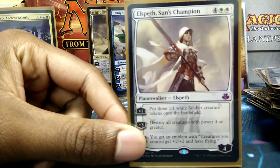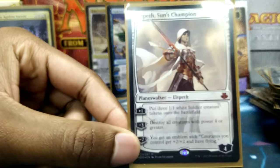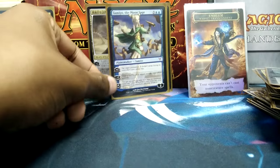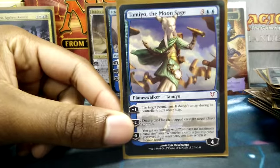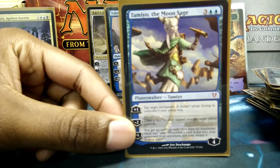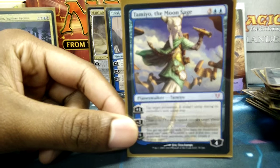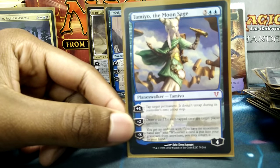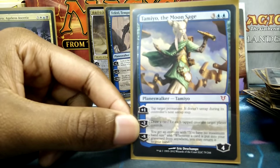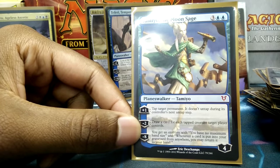Elspeth, Sun's Champion starts to generate me creatures, which is sometimes a necessary thing, and it's really good with Vault of the Archangel because Deathtouch and Lifelink. Tamiyo, the Moon Sage — if you drop something very annoying to deal with that doesn't have Hexproof, I can just tap it. And I just love her minus eight emblem: no maximum hand size, and anything that goes from my hand to the graveyard comes right back into my hand. She's been one of my best friends in this deck.